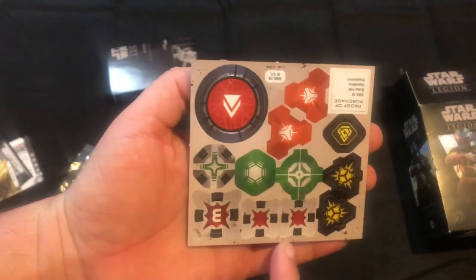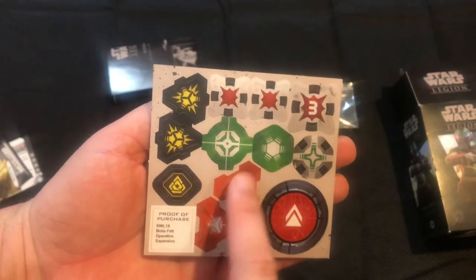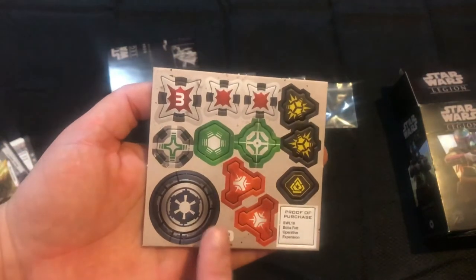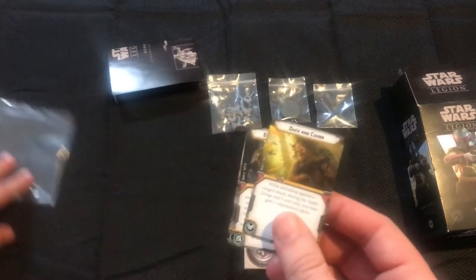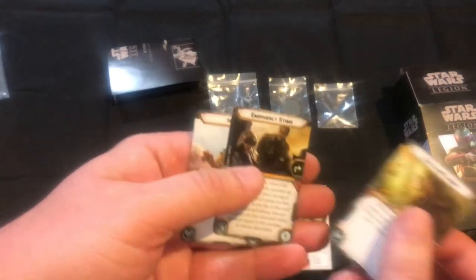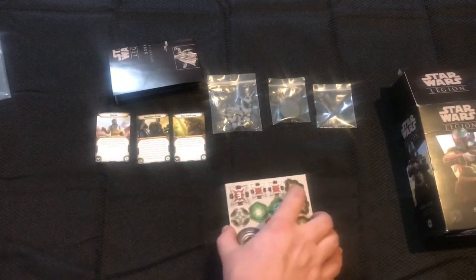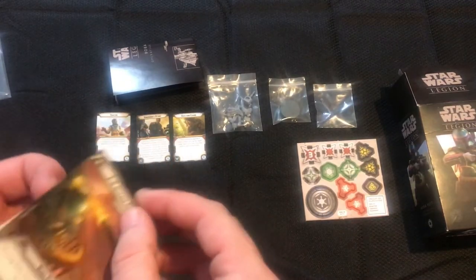He comes with his tokens — let me turn that around — with his mobilization tokens, which were brand new for him when they came out. As far as upgrade cards go, he came with Duff, Cover, E-stems, and Hunter. You don't really see E-stems used much anymore just because of the point cost involved with them.